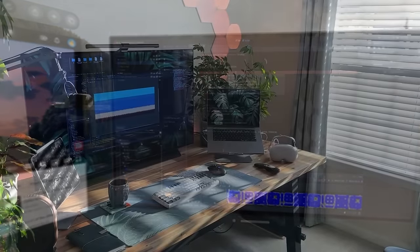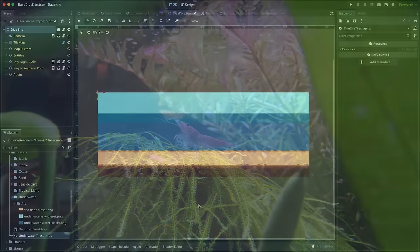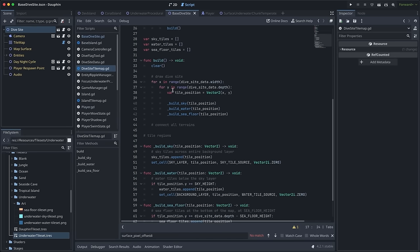Hey everyone, joining you for a quick update here on Tuesday morning. I still have a lot of work left to do on the procedural generation of my underwater scenes, but I did hit a nice little milestone this morning. What we're looking at here is my new base dive site, which is very similar to the base island we were looking at before. Much like that island, this base dive site has a child tile map responsible for laying out the visuals of the scene, and it's quite a bit simpler than the island version because of the change in perspective. Because this is a side-on view for the player, rather than creating bit masks for different terrains, we can pretty much just build this straight from top to bottom.